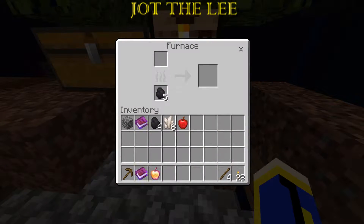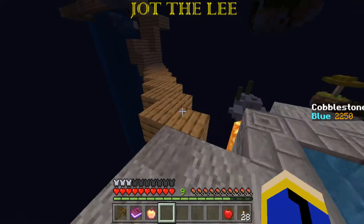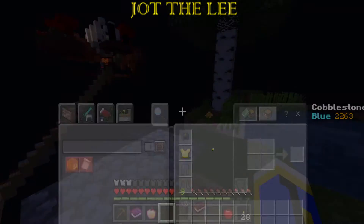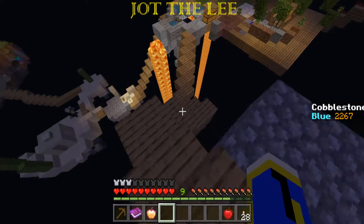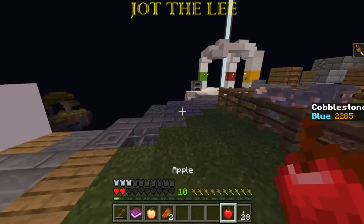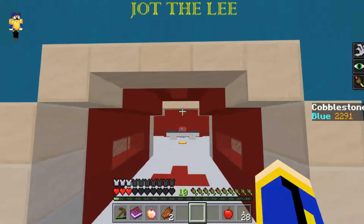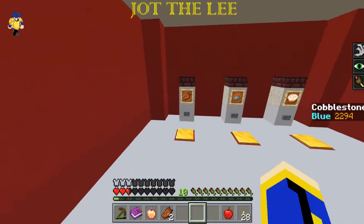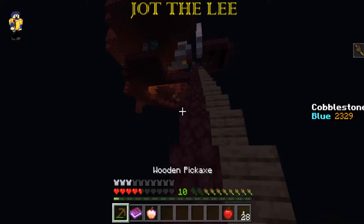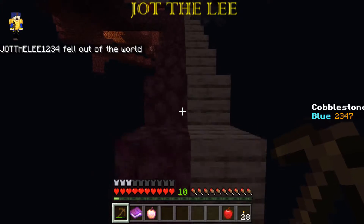Ooh, a mob grinder — or a new item! A new item. I just about died to lava. Let me come back over there because I left some stuff over there. Don't die again. Got some rotten zombie flesh. Nice! Now I can come all the way back, come up here, and finish taking down this thing. Holy carp — carp's a fish, if you didn't know.